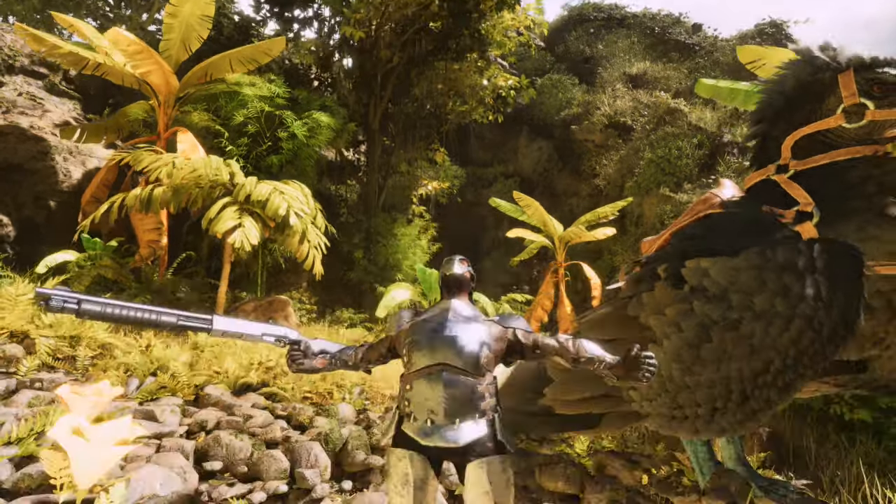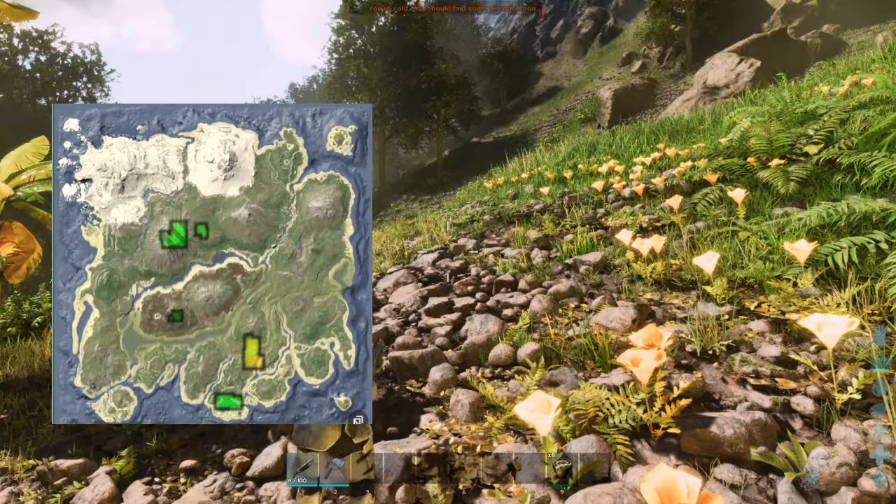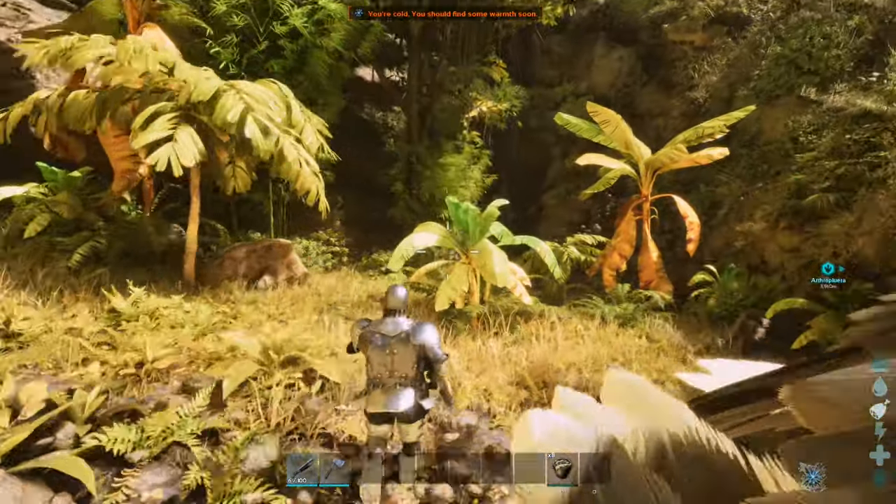There she is. So today we'll be taming the alpha Pulmonoscorpius. The alpha Pulmonoscorpius on the Island map can only be found in caves. I'm at the cave by the volcano and I'll show you how to pull one out and tame one.